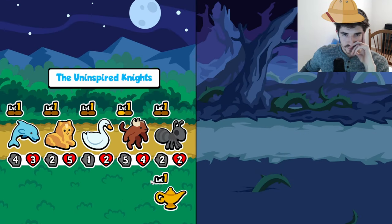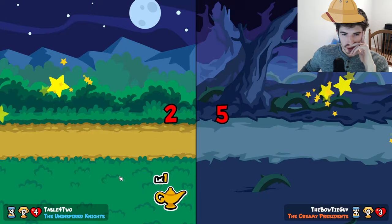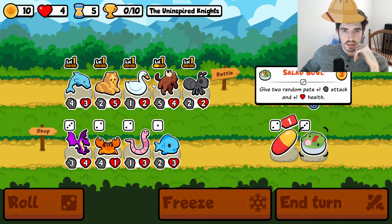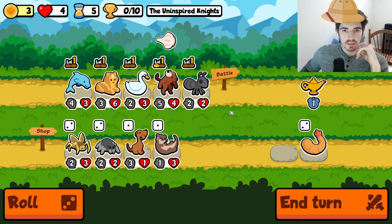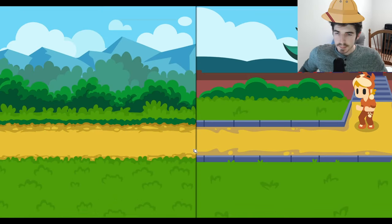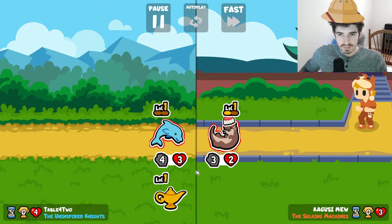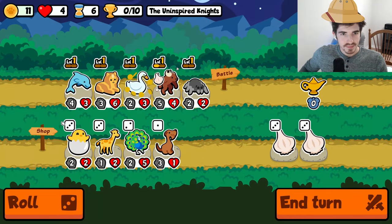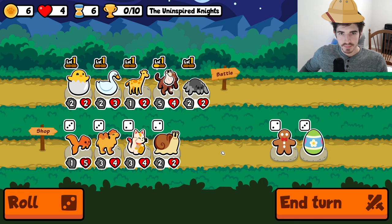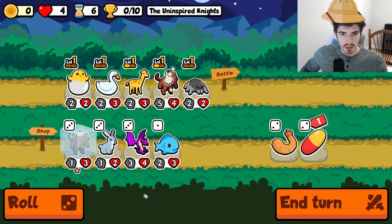Where does this put us here? We get a draw - that's okay, could be worse. I think a spider in front of you makes a lot of sense. Holy moly, that's a big fish. Crazy stuff. Sell that, throw in a hatching chick. Get rid of the dolphin. Big level - huge level even.